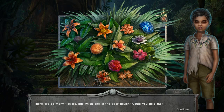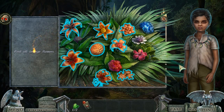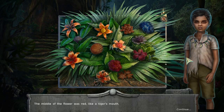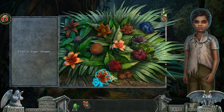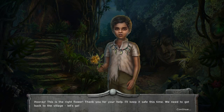There are so many flowers, but which one is the tiger flower? Could you help me? Sure — I know everything about flowers. The flower was orange like a tiger's fur. The petals were the same length and as twisted as his tail. The middle of the flower was red like a tiger's mouth. The petals were striped like the tiger itself. Tiger flower! Hooray — this is the right flower! Thank you for your help. I'll keep it safe this time. We need to get back to the village — let's go!